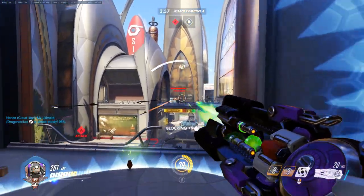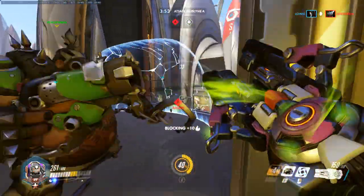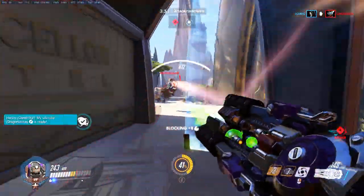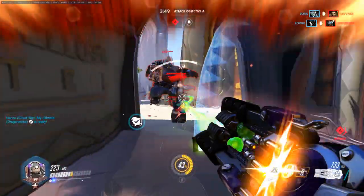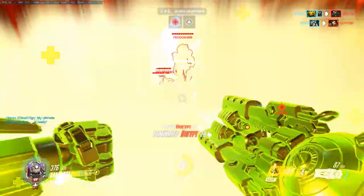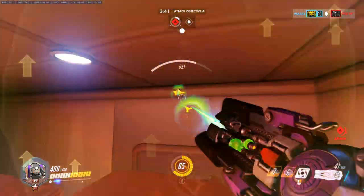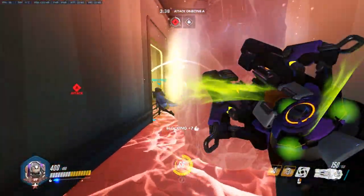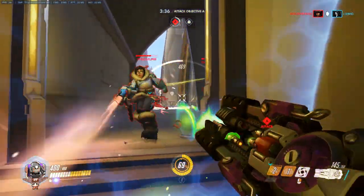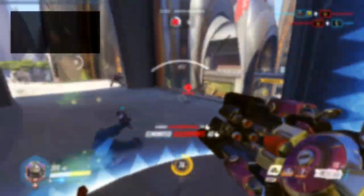Welcome to the first episode of the Overwatch series on the Mastermind channel, where we will take a look at hero combo synergy. We are going to start with the not-so-popular African robot centaur, better known as Orisa. We'll begin by going through her weapons and abilities and the corresponding numbers, then go more in depth on one of her specific abilities: Halt.